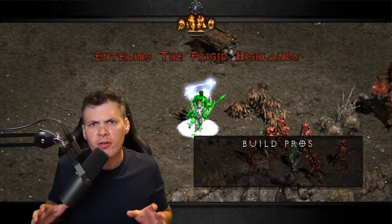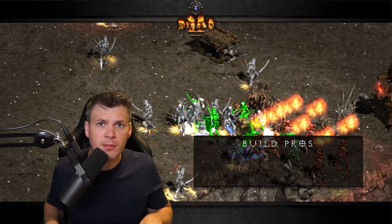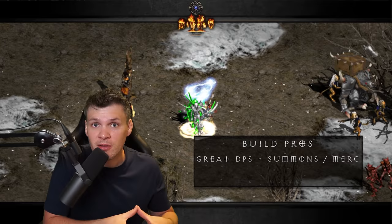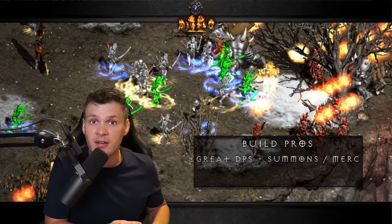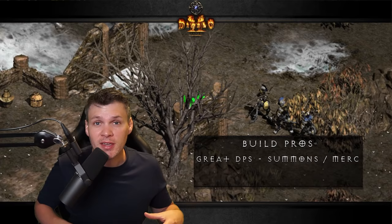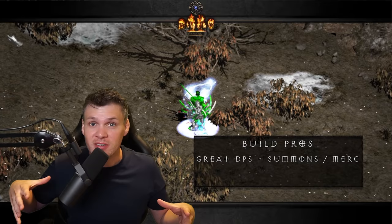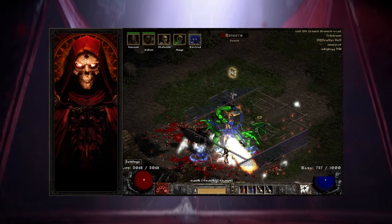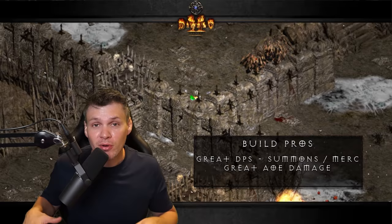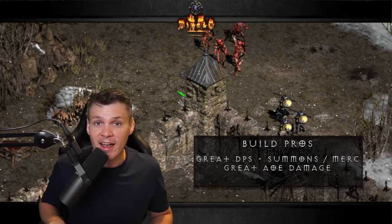I first want to spend a little bit of time talking about some of the pros and cons associated with the Summon Necro. As far as the pros go, the first major one is that your total cumulative damage with your summon skeletons, your mercenary, revives, and a curse like Amp Damage or Decrepify gives you an insane amount of total DPS. You can actually take out some of the hardest characters in the game — including Uber Tristram — in seconds.